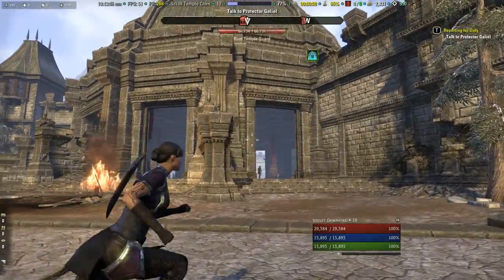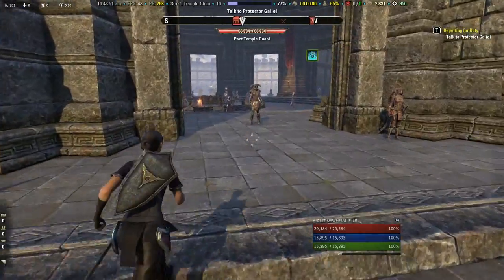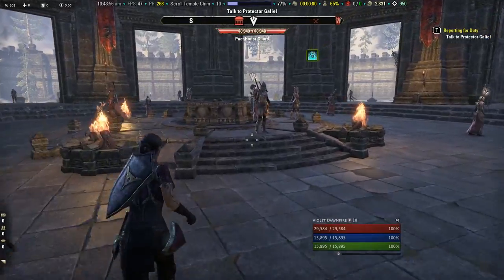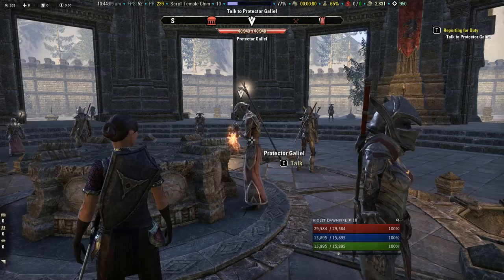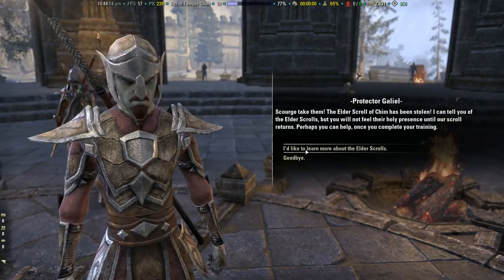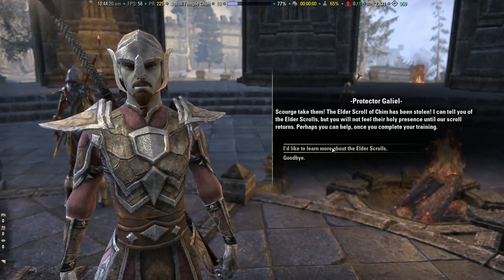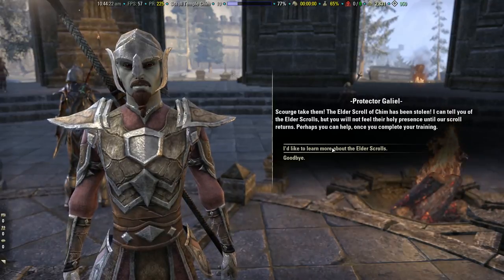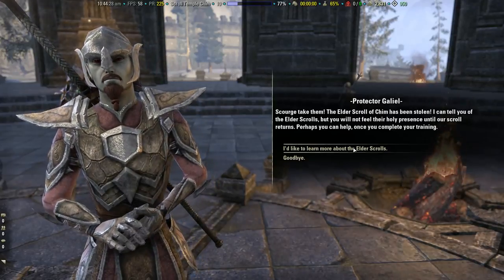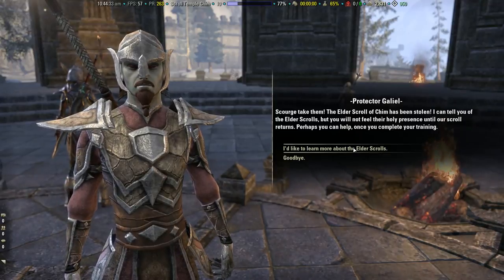Here we are at the Elder Scroll Temple of Chim. The NPC says: 'The Elder Scroll of Chim has been stolen! I can tell you of the Elder Scrolls, but you will not feel their holy presence until our scroll returns. Perhaps you can help once you complete your training.' So our Elder Scroll has been stolen, meaning you won't actually be able to see it in this tutorial.